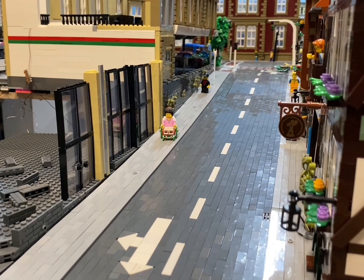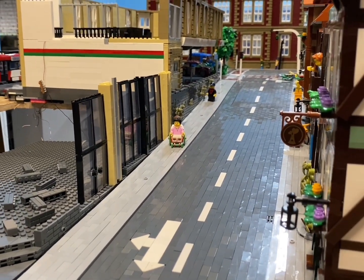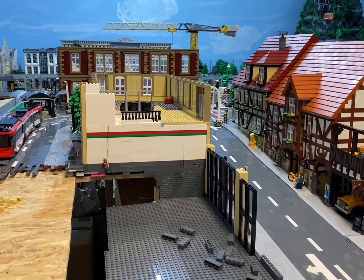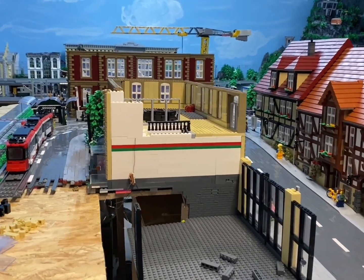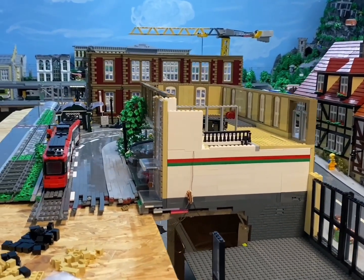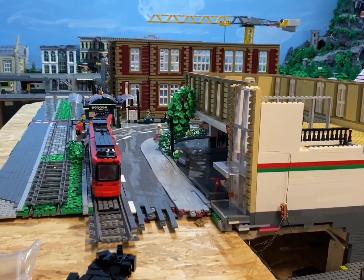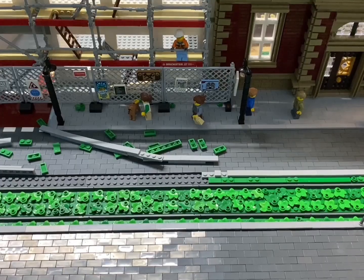Therefore, I have decided to place this house at a different location spontaneously. Now the question is, where will I place this house? As you can see in the image, there will be a wooden plate added to the front left, and that's where the house will go.